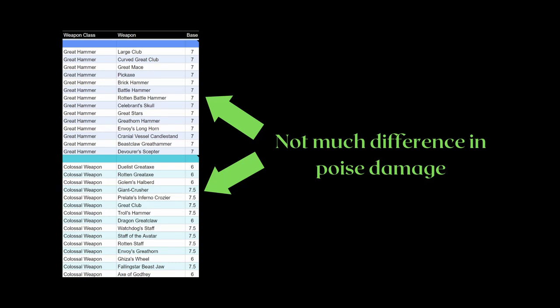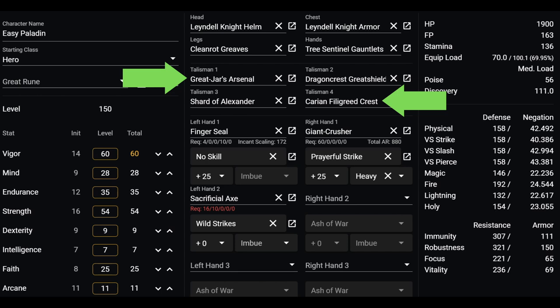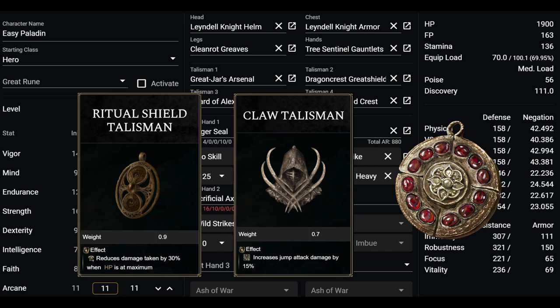You also want at least 51 poise for general PvE stuff. The talisman choices are mostly geared towards an earlier game build to make your Prayerfall Strike even stronger. Especially if you have your flasks maxed out, you can swap off Carrion Filigree Crest. With even higher levels for enough endurance, you can also swap off the Great Jar's Arsenal. My suggestions would be talismans like the Ritual Shield Talisman, which will help you take 30% less damage — making it easier to heal back up with Prayerfall Strike to meet the condition of 100% HP again. Or Claw Talisman to help you do more damage against those targets where Prayerfall Strike is difficult to land. Crimson Amber Medallion also works, because higher max HP also means more HP per heal, since Prayerfall Strike heals 30% of your max HP.